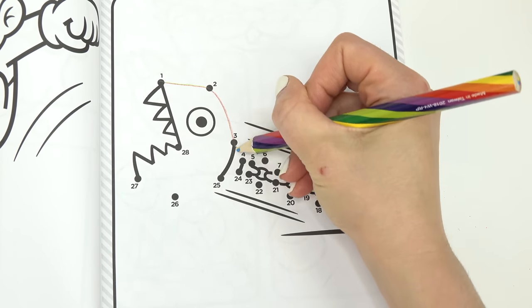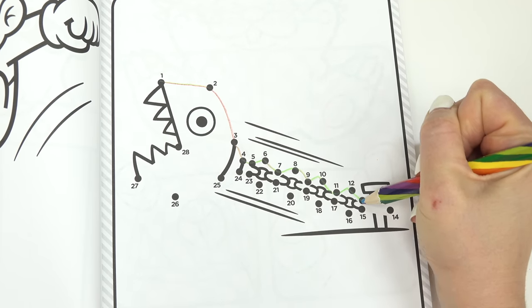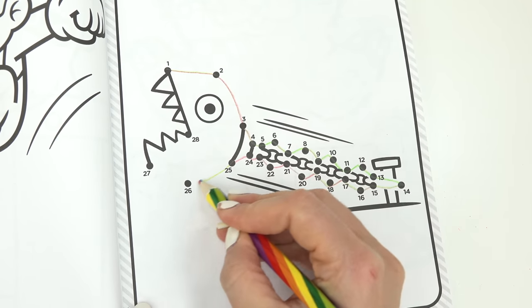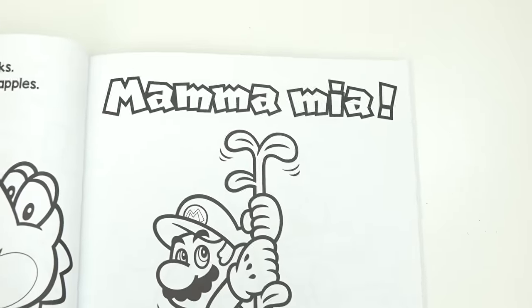Oh no, we've got a Chain Chomp! We're gonna connect the dots on this. Let's start with number one, two, three, four — it goes up and down of course, and on this side too. How many numbers do we have? 25, 26, 27, and 28. Oh, watch out! Let's turn!